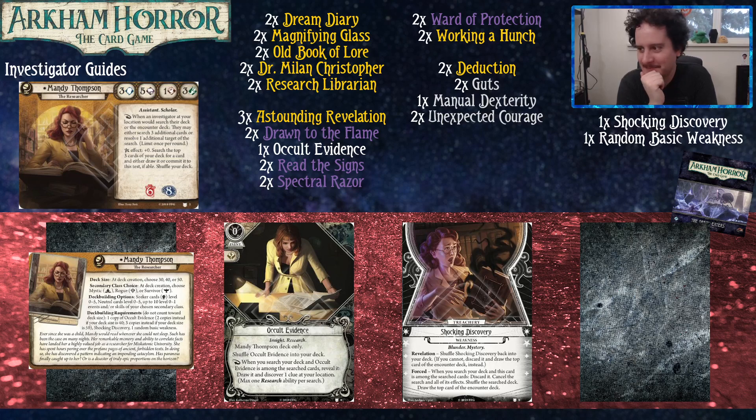For deck building, you get to play yellow 0-5 and neutral 0-5 as you'd expect. You also get to play non-asset cards at level 0-1 that are either purple, red, or green. And then you also get to pick how many cards you play in your deck — either 30, 40, or 50. If you play 30 cards, you get one copy of your signature card Occult Evidence. If you play 40, you get two. If you play 50, you get three. All deck sizes have one copy of Shocking Discovery.